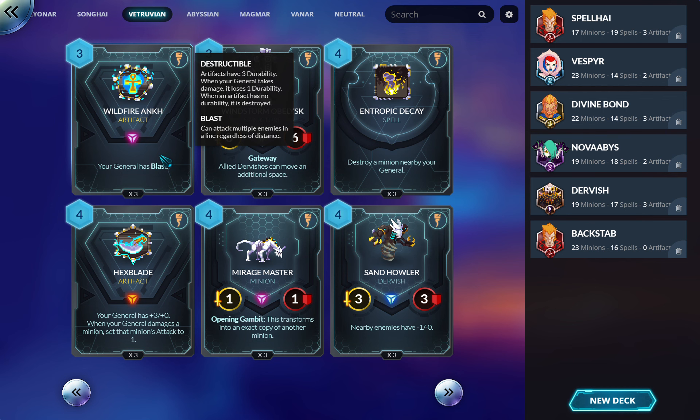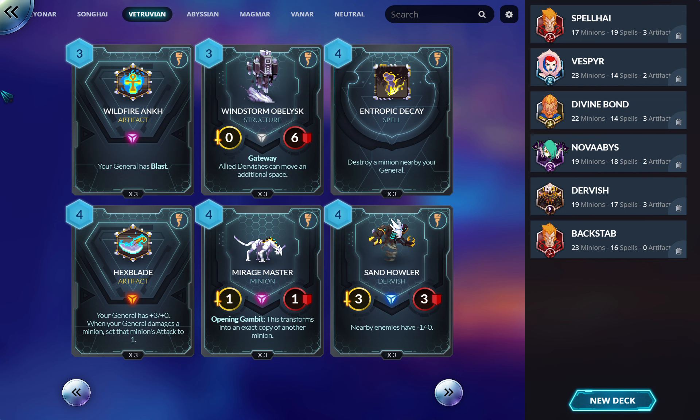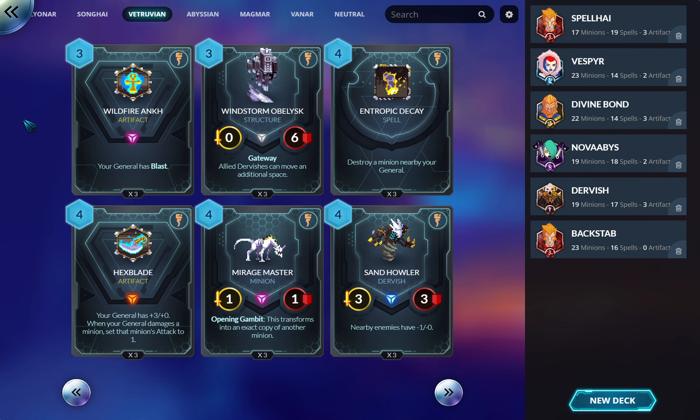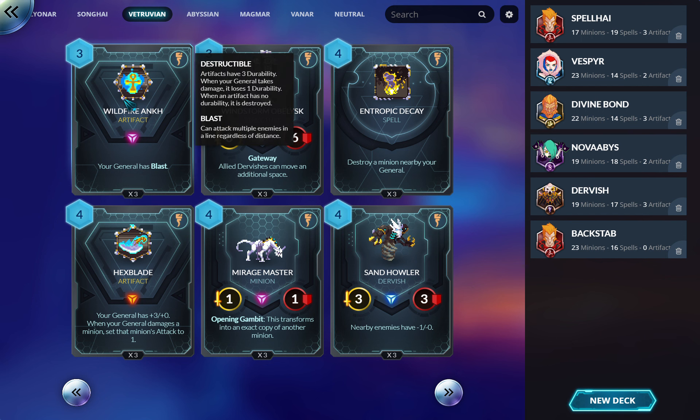Wildfire Ankh — this is why you run an artifact deck. Your general gains Blast, which lets them attack multiple enemies in a line regardless of distance — basically a ranged Kamehameha. You hit everything in the row or column you attack, and you don't take counter attacks from non-adjacent units. Absolutely a three-of in artifact decks, maybe even in non-artifact decks — Blast is just that good as a staple for Vitruvian.